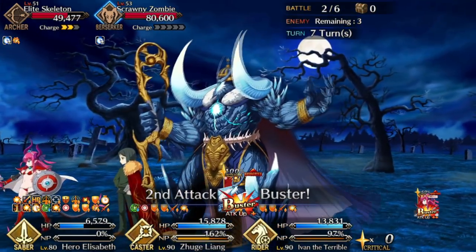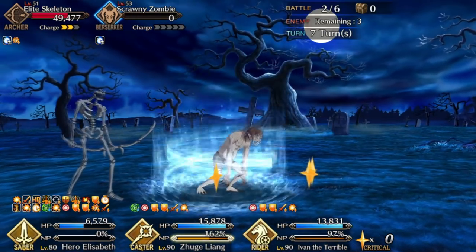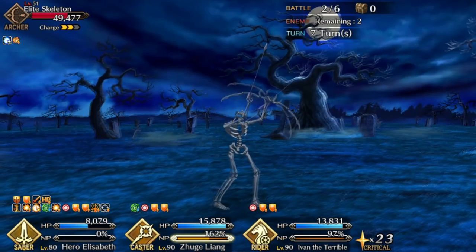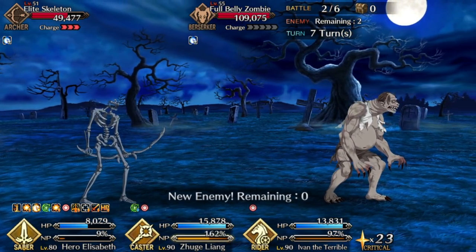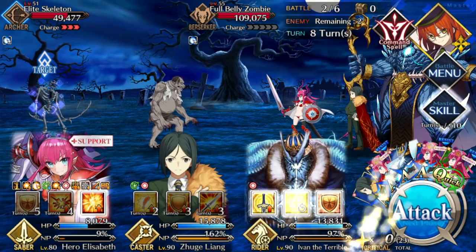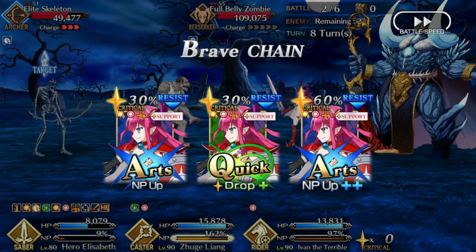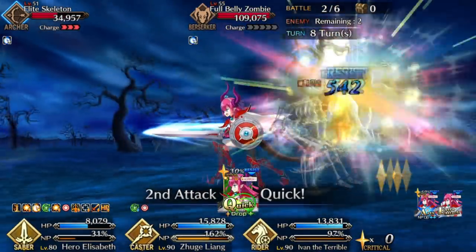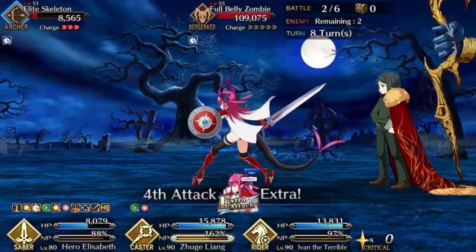I take him out right away — I probably should have gone for the Skeleton instead, but this works. During wave two you can actually slow clear; you don't need the fast clear bonus. What I would strongly recommend is trying to exit the wave with a full NP bar on Ellie — it'll benefit you a lot. The ghouls can do damage if the Skeleton King buffs them, but they're not a huge threat by themselves, just an inconvenience.